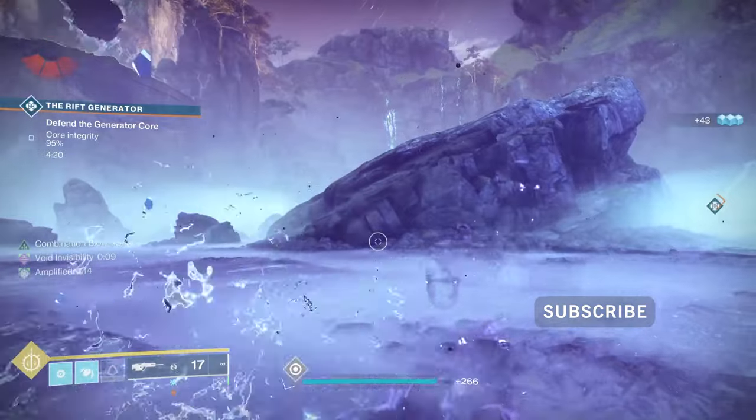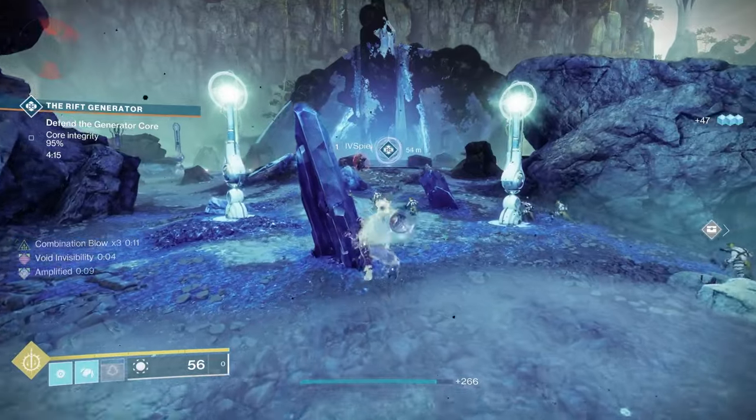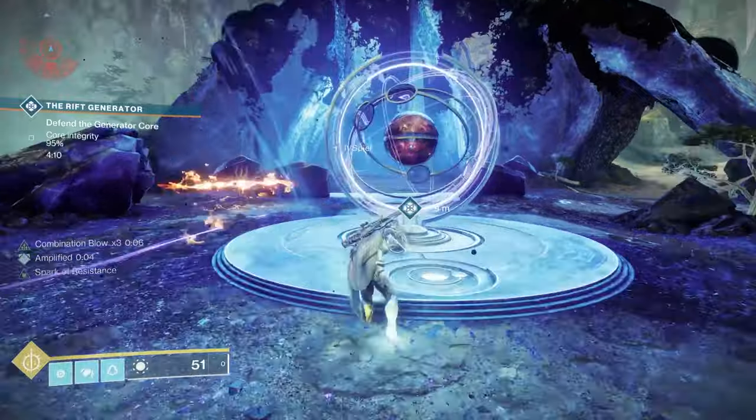What you'll need to do is go out at the very beginning. Once this starts, go out, kill some Scorn, and there'll be a larger Scorn that will drop a ball. Take that ball and put it into the Rift Generator. That'll start the event.